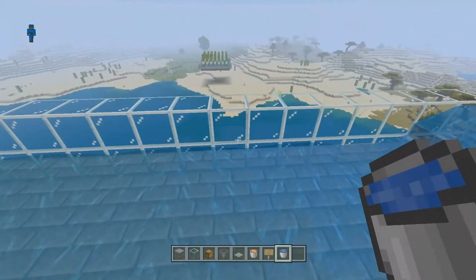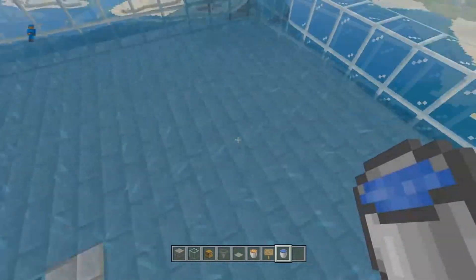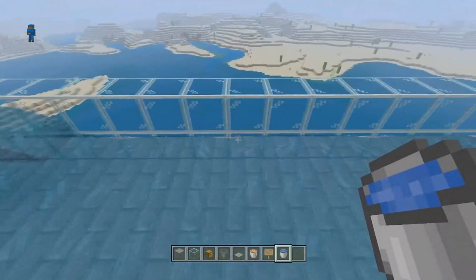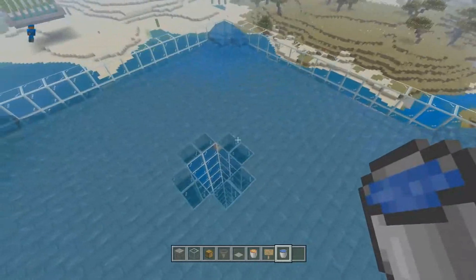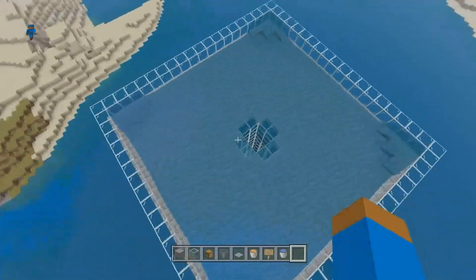Just add one more water source — it doesn't really matter where — add it here and it should fill in. See how it comes to a point? The flow is going straight to the point — straight, straight, and straight. Now our first floor should be all filled up with water, so that's your first floor done.